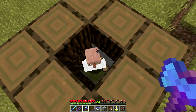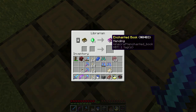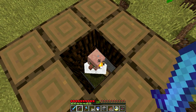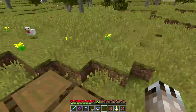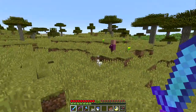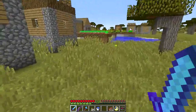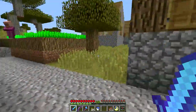He's a librarian. He's got a mending book for 14 emeralds. I had him in a similar enclosure over there, and he escaped or was killed. 14 emeralds is a pretty good price. I was able to put mending on a few things, like my sword and stuff, which is awesome.